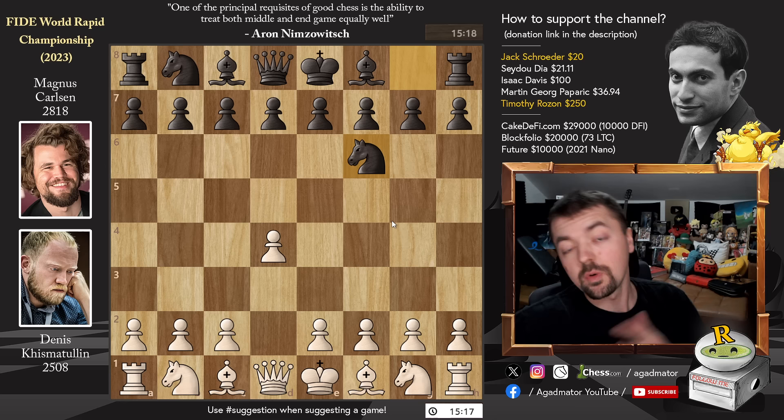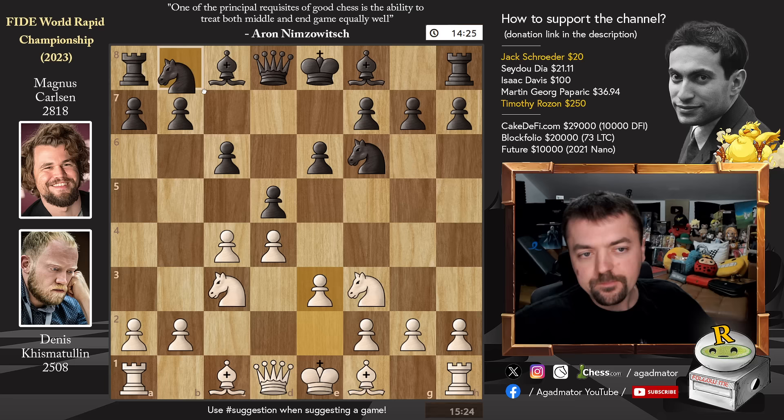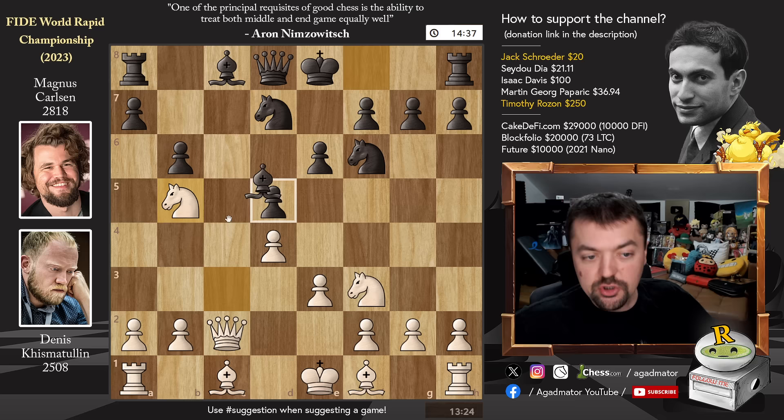Knight to f6, c4, e6, knight to f3, and pawn to d5 — the standard Queen's Gambit Declined is on the board. We have knight c3 and pawn to c6, going for the Semi-Slav defense. Then e3, knight b to d7, and queen to c2 — known as the Stoltz variation. Magnus goes b6, preparing either bishop b7 or bishop to a6 depending on how white develops. We have c captures, c captures, and now knight to b5, putting pressure on the c7 square. Bishop to b4 check — all been played before, nothing new here.